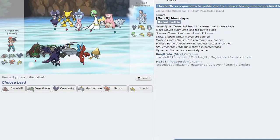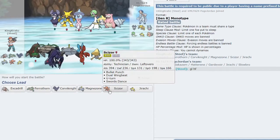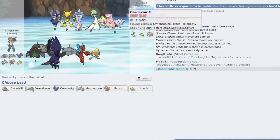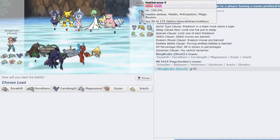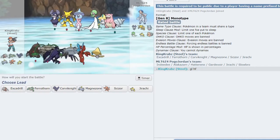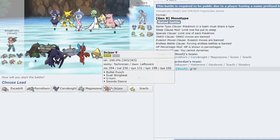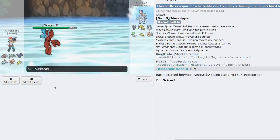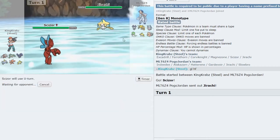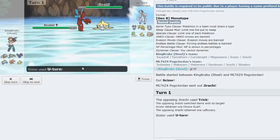We have a game against mono Psychic — in this game I love Scizor's ability to click U-turn on a lot of their threats, and Corviknight can eat up Mystical Fires. I do have to be wary of Hatterene who can Calm Mind in my face and give me a lot of trouble. Excadrill is also quite nice here — good speed tier and Earthquake takes care of things like Jirachi. I'm going to open Scizor and hopefully U-turn on their threat — which is Jirachi. I click U-turn as they Trick a Choice Scarf onto me — good play — but it lets Excadrill come out and click Earthquake.